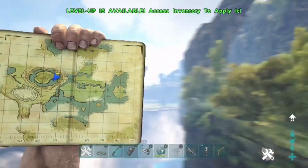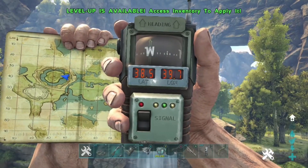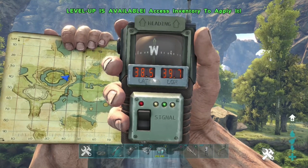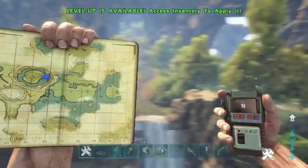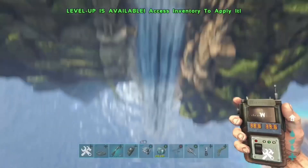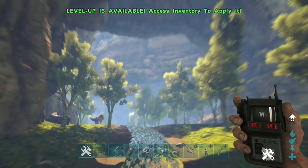I'm just going to pull the GPS out to show you guys the coordinates for this. Now the main thing you are looking for when starting to find this rat hole is this waterfall right in front of me. Just look for the waterfall and the stream that runs up it, and then follow the stream all the way up.